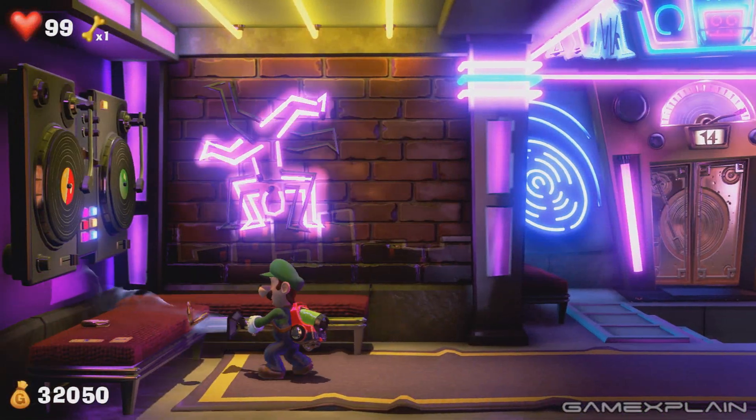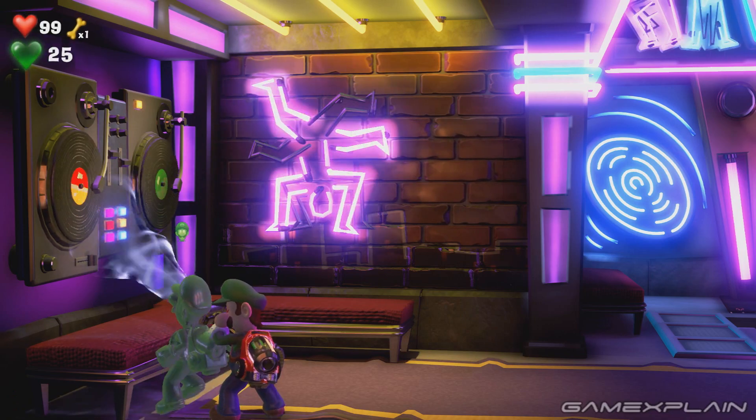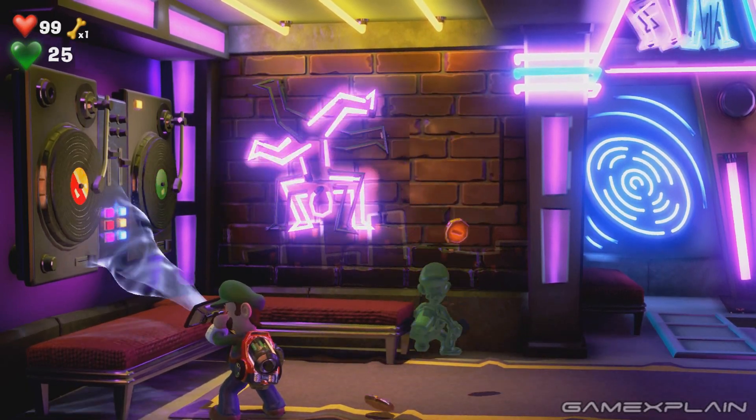The purple gem is found near the elevator. Use the Poltergust on the records at the left side, which will push a brick square from the wall. Send Gooigi to the square and use the vacuum burst to knock his head against it in a move that should seem familiar. Do this until the gem appears.